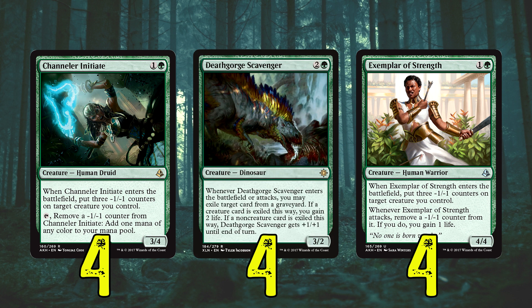Starting off with four Channeler Initiates — it's a 3/4 for one and a green. When it enters you put three minus-one counters on it, and then it can tap for any one color, but obviously we're only green. It will be good for us to get an early four-cost creature out earlier. And if that fails, it can just be a 3/4 body — we can put the counters on something else.